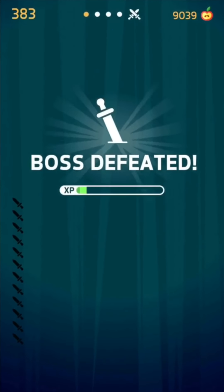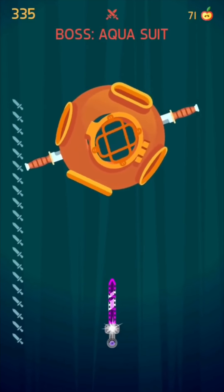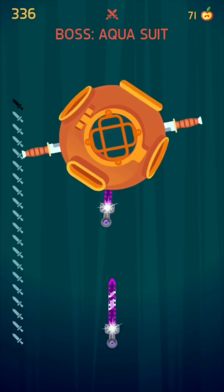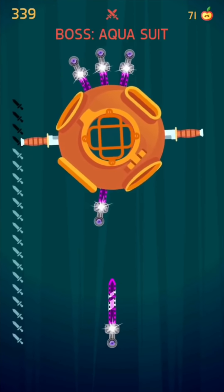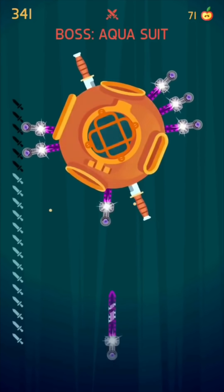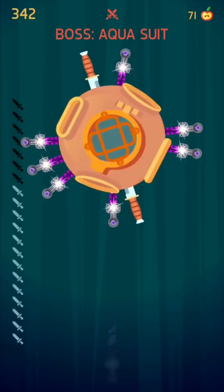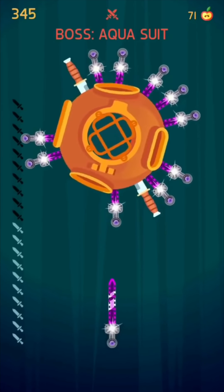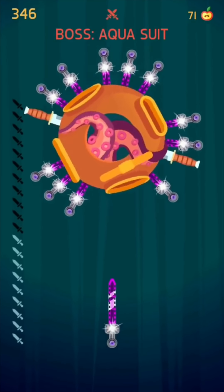Going into legendary, we have the Aqua Suit at number two. One of the things that makes this boss so hard is there are so many knives you have to put in, and the movement is also pretty random. On top of all of that, it's a legendary boss that you hardly see very often. So if you ever do get a chance to see this boss, you definitely haven't been able to practice on it yet, which makes it nearly impossible to beat on the first try, the tenth try, or the fiftieth try, because you have to get so far in the game. That is why this is the number two spot.